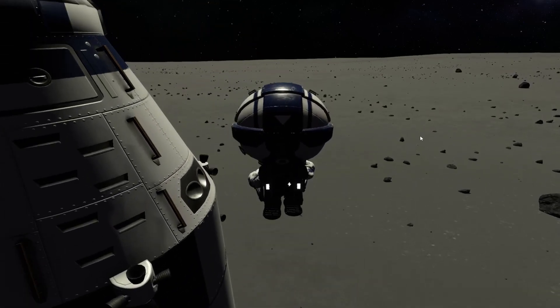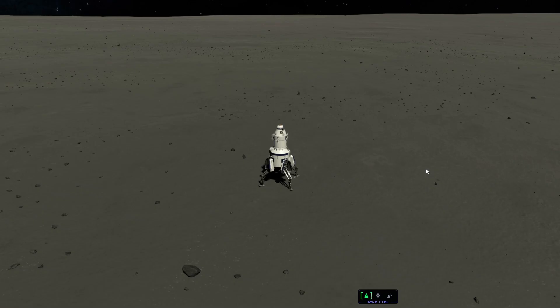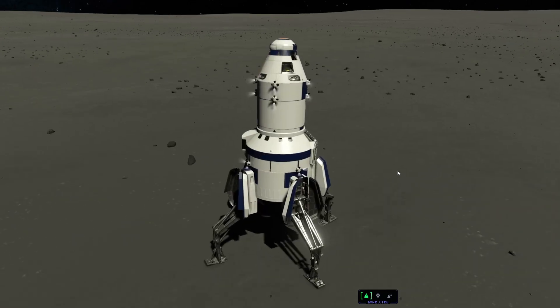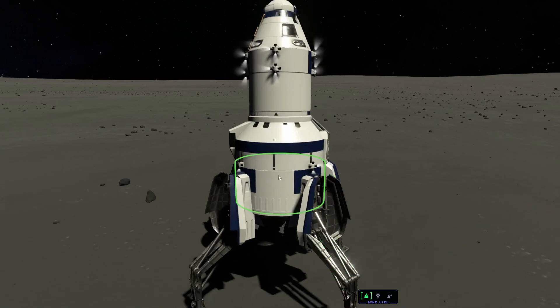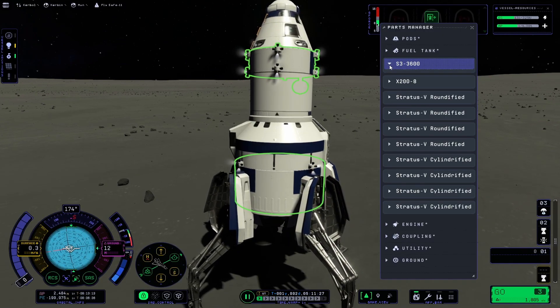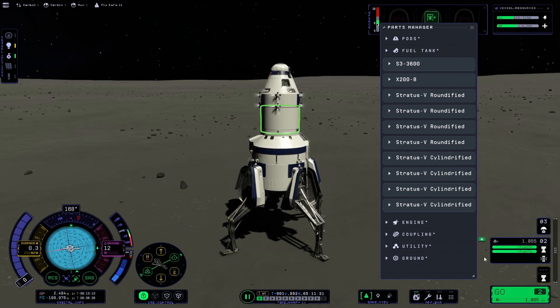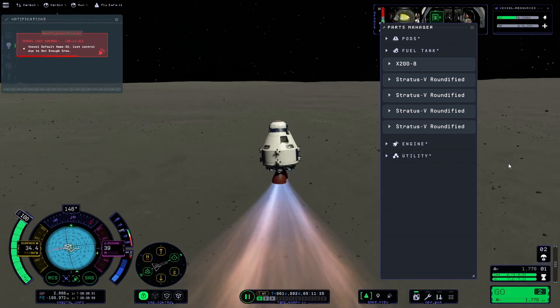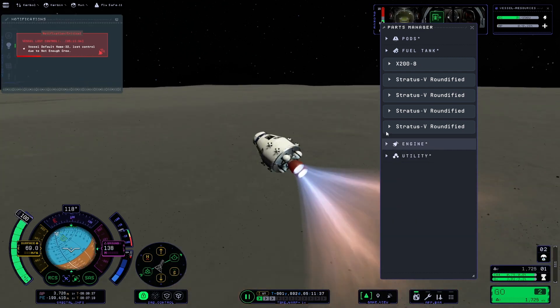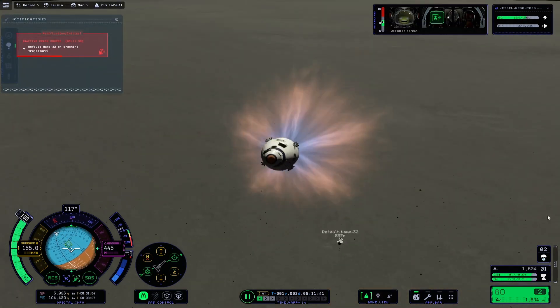This is a little bit of a bug report for the KSP dev team. I'm trying to get Jeb back on the shuttle. We've landed once with the lower hull section and it's almost out of fuel. I'm going to show the missing conics problem. It landed once, Jeb got out, planted a flag, and now we're returning with the ascent capsule. The idea being it's pretty straightforward.